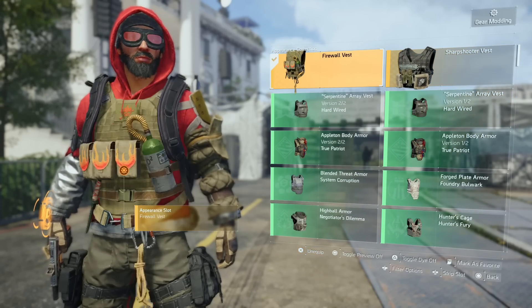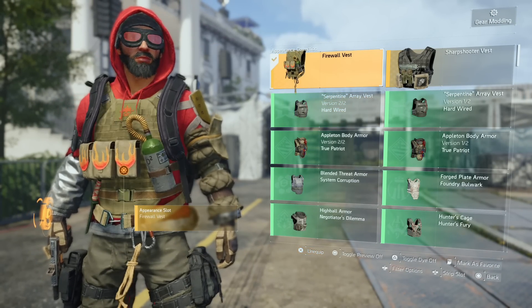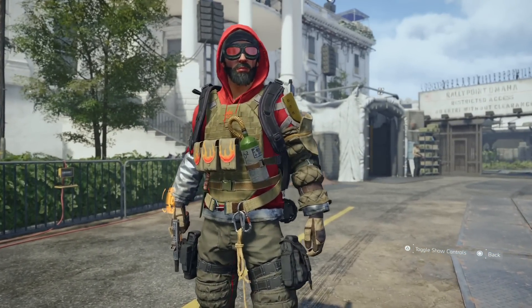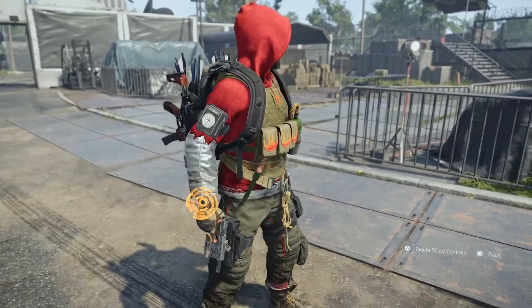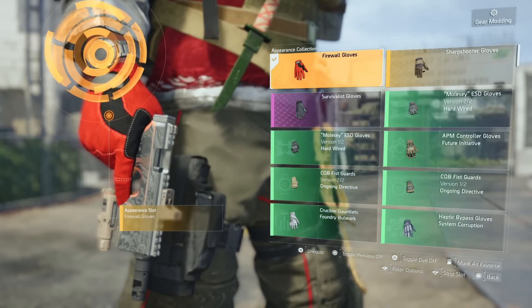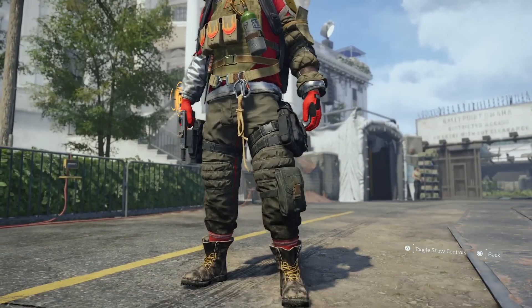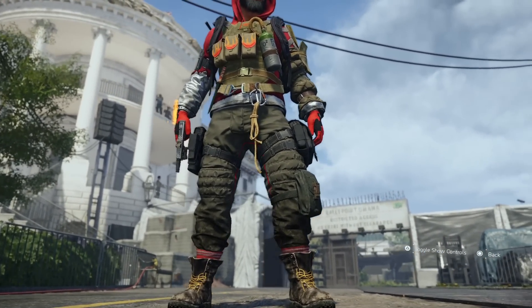So it looks like you have to swap — there's a little bug where the appearance doesn't apply right away. Let's take a look — the Firewall has a canister in the front, you have ammo pouches, the Firewall emblem on the chest. My gloves didn't change — what I noticed is with the gloves, to make them appear, put on a green gloves appearance first and then swap back, and it should work. These boots are actually nice with the socks — first time I've seen boots come with the socks, and the pants look good.